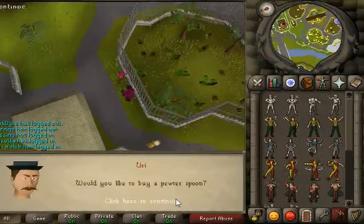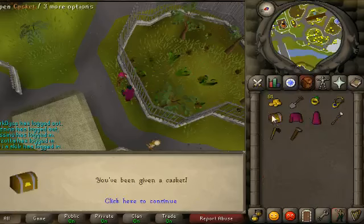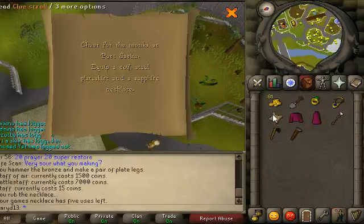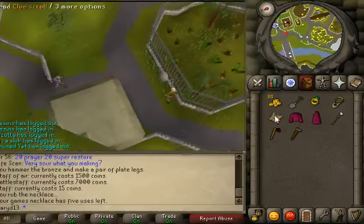Would you like to buy a monkey? Oh, I can't do anymore pewter stone. The casket is here, and inside the casket is a clue. Please say I've got this.